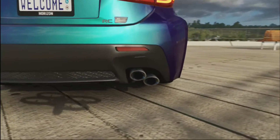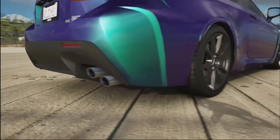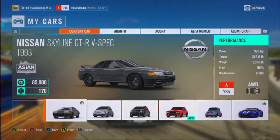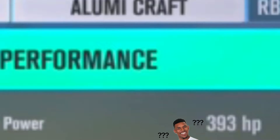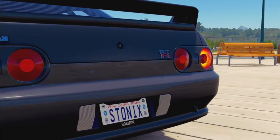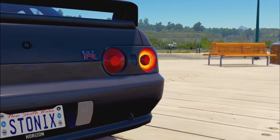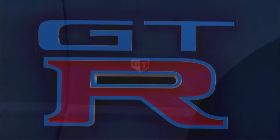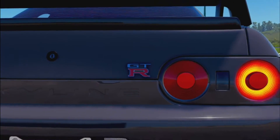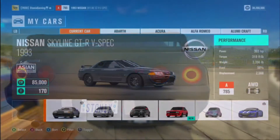The R32 is going to have a street intake, street exhaust, an upgraded turbo, and it's going to be making 392 horsepower. For handling we have sports suspension as well as some street tires. That should improve a lot because in the last video it seemed a little underpowered. That's about the most you're going to see out of an R34 setup at 390 horsepower.